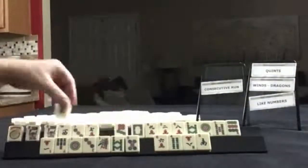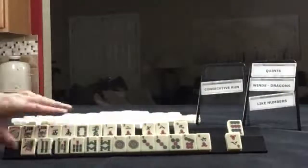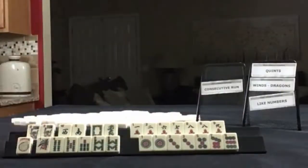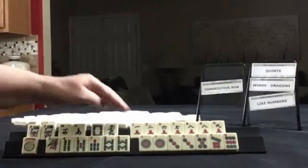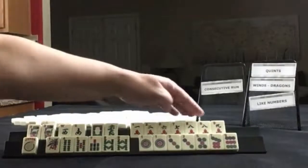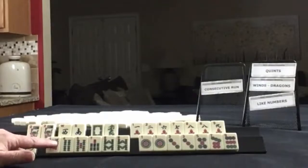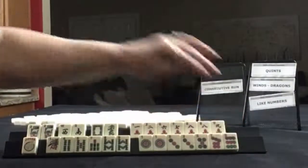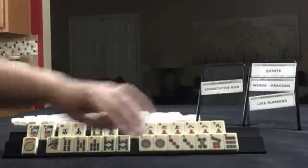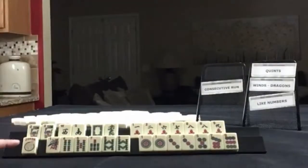Okay, so let's go. Pair of flowers, west and south, white dragon, green dragon, 1, 2, 6, 7, 8, 9 in cracks with a pair of eights. In bams we have 1, 4, 5, 7, 8, pair of eights. In dots: 1, 3, 5, 7, 9. We have pairs of ones and threes. If these were your tiles, which of these would you force and what would be your first discards?